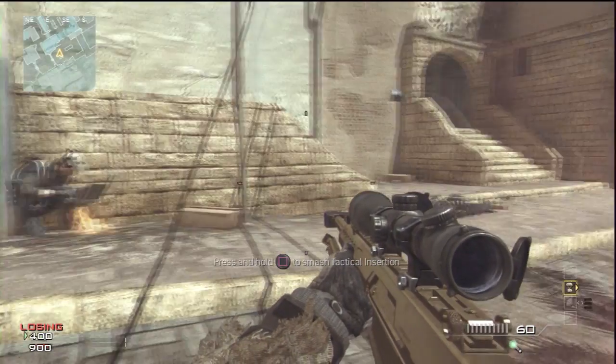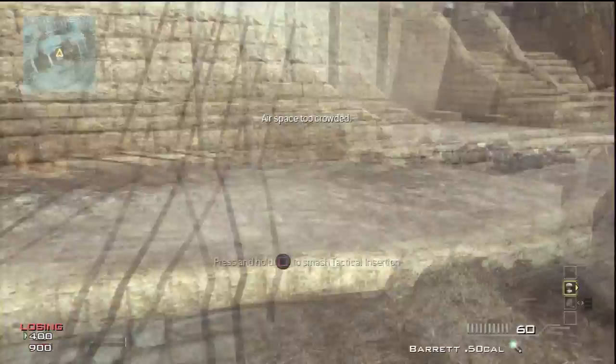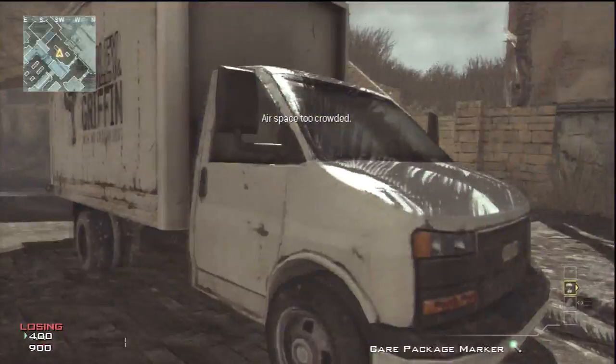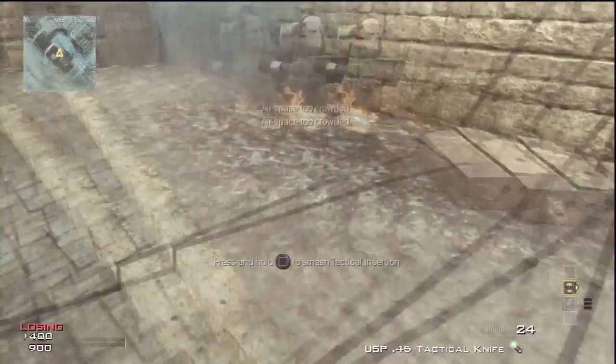So you can go for a little break or something like that. I'm going to show you from a different point of view — from my point of view when my friend's calling in the strafing run. As you can see, I've got a care package and I'm trying to call it in, but it just says that the airspace is too crowded.